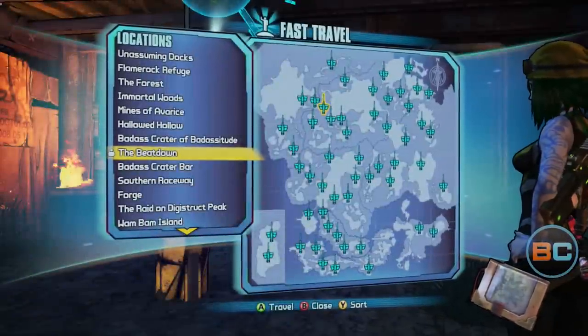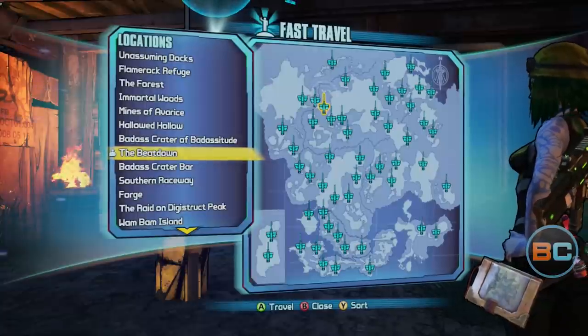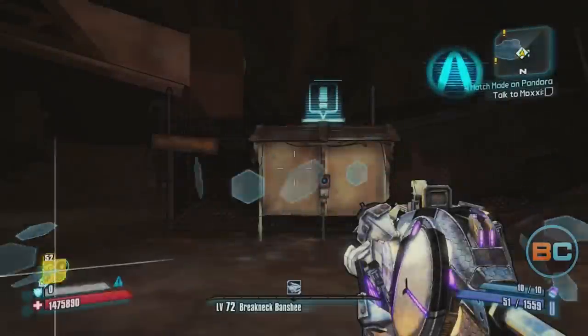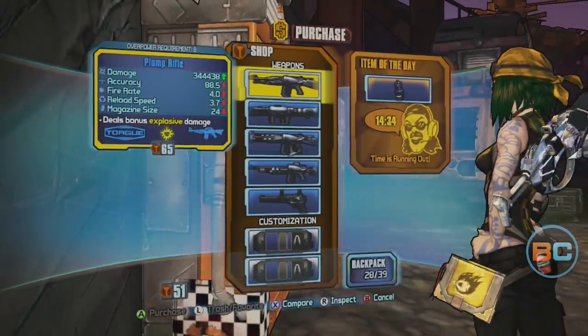When I farm, I hit three Torg vending machines in quick succession: The Beatdown, the Forge, and Badass Crater Bar. A fast travel is located within steps of each vending machine, making it a really quick way to farm.